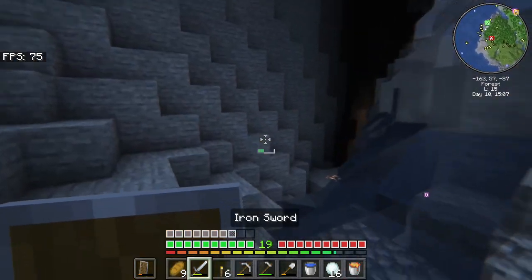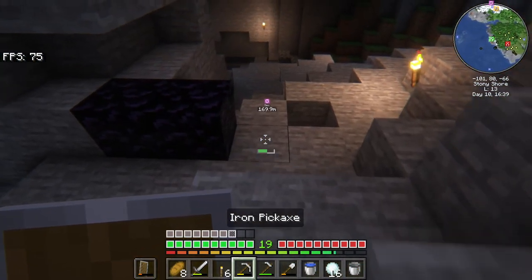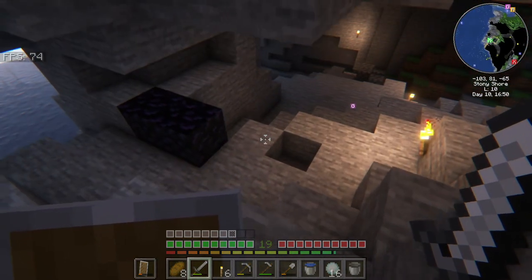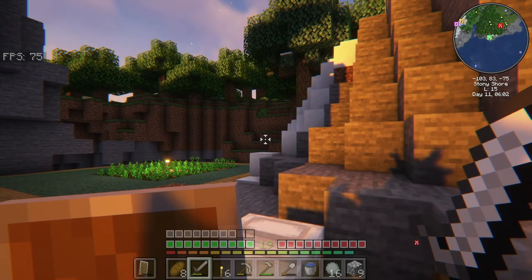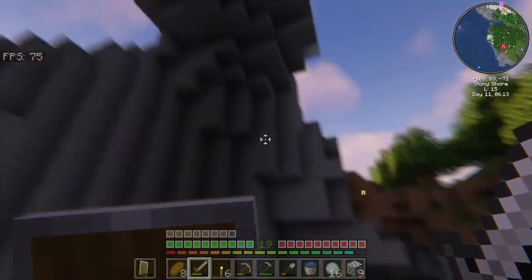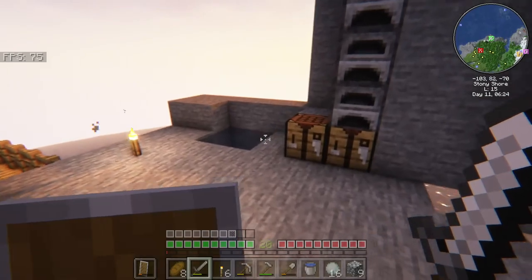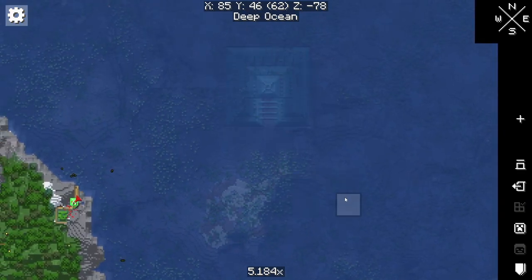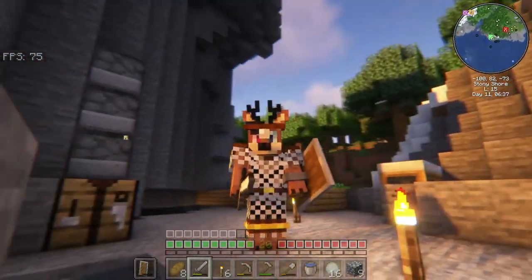That was a close one - I could have just lost that lava there if I wasn't careful. Two pieces down, eight more to go. I think that'll wrap it up for now - so that was day one through ten. I think we made it pretty far, we did pretty good. We got a little farm going, a little place to settle down for now, a decent amount of iron, and a location for where we're gonna settle - we're gonna try to go for that ocean monument.